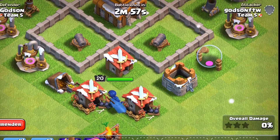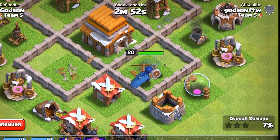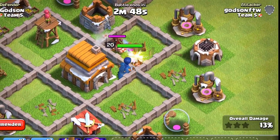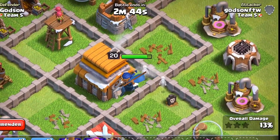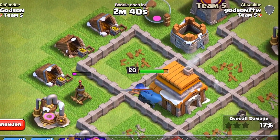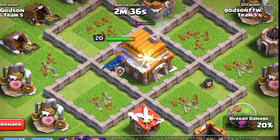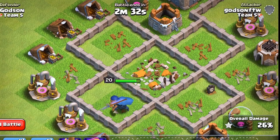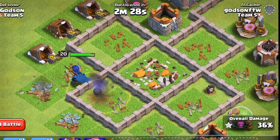Oh yeah dudes, those weapons do nothing to her — just like a spear! Hog Riders are coming and she actually attacks troops too, so it's not just weapons, she does troops too. Okay, now she has to take out all these buildings. I swear it sounds like — you know that sound when you throw snowballs? It sounds like that.